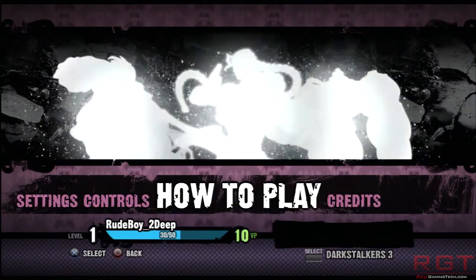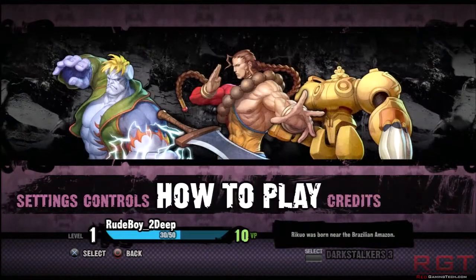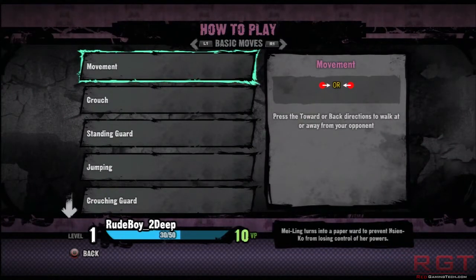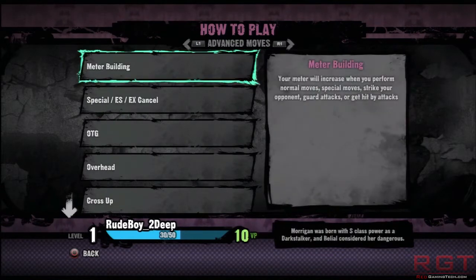Credits just brings up the developers of the game. In How to Play, it takes you through Movement, Crouch, Standing Guard, Jumping, and Crouching Guard — Basic Moves are shown at the top. On the right-hand side, a box gives you the directions and a breakdown of how to do certain things. If you press the L and R buttons it also goes to Advanced Moves, explaining Meter Building, Specials, OTG, Overhead, and Crossups, with a breakdown on the right-hand side.